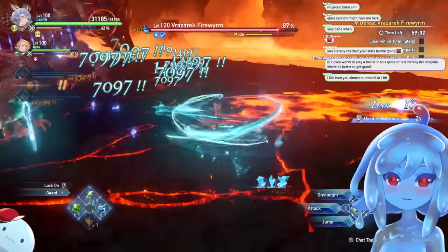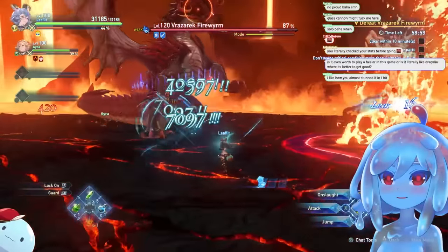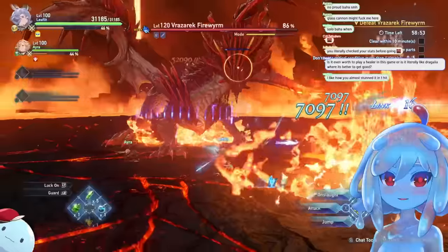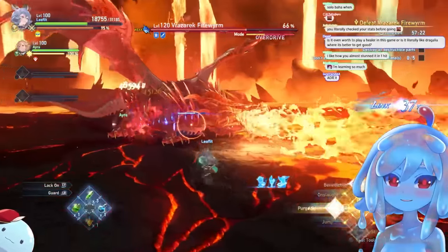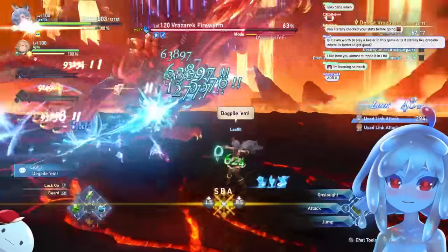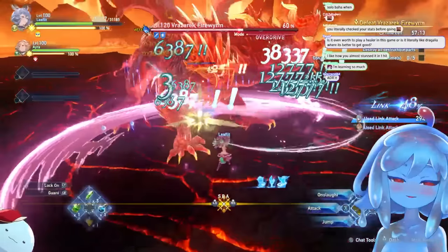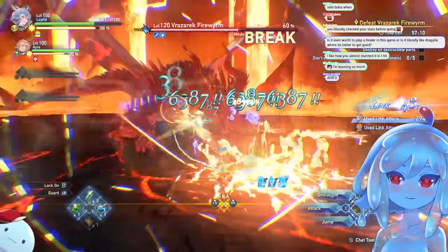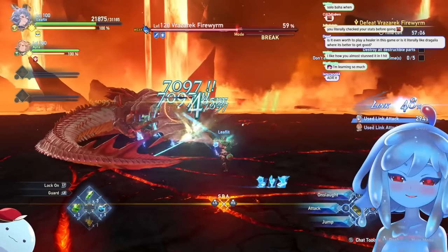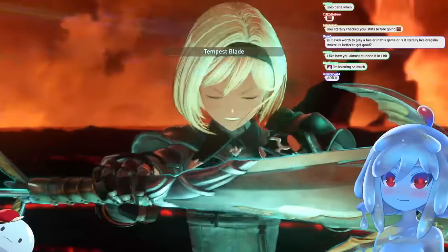Tip number three: watching your links to refresh mechanics. If you have a mechanic, dump it, and then link — because it always refreshes your pets. You want to do this with every character. If you have a resource that is replenished by link, dump it, and then get them back. Always.